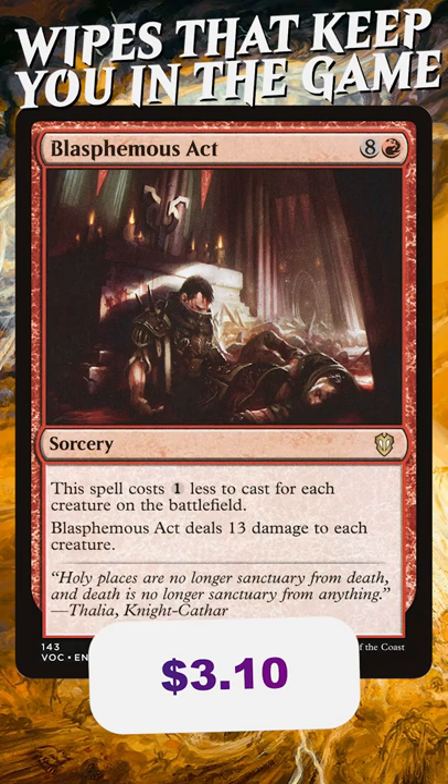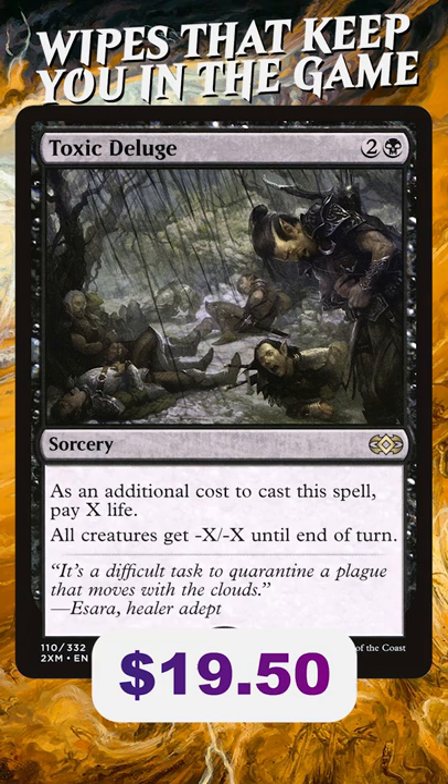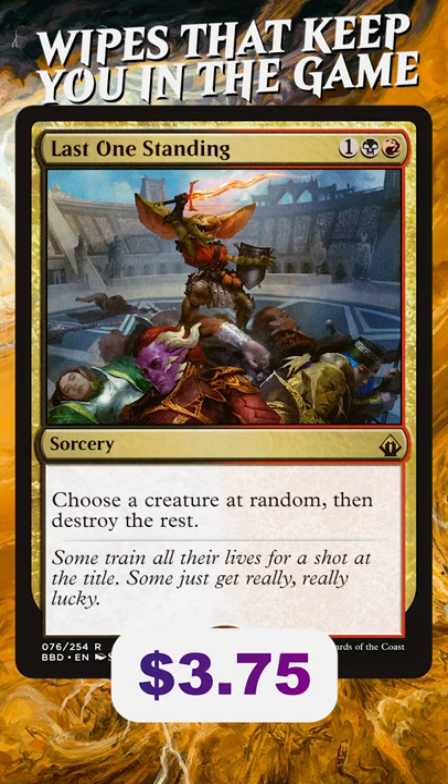Everyone knows about Blasphemous Act — it's had so many printings, it's everywhere, but it's still over $3. Same thing with Toxic Deluge: only three mana to cast, but the price tag is around $20, and this has also seen a couple of reprints.